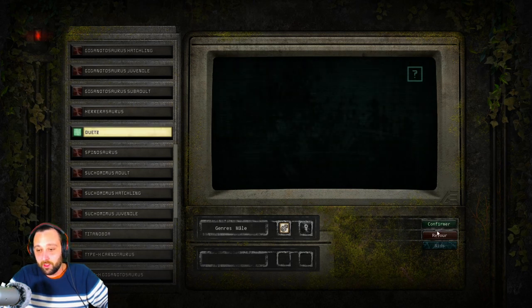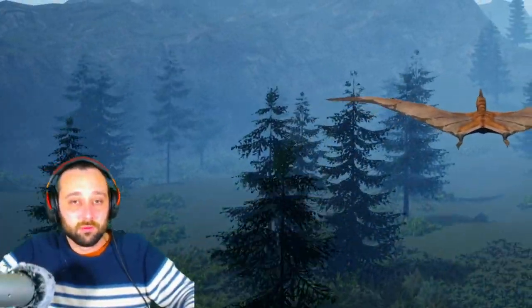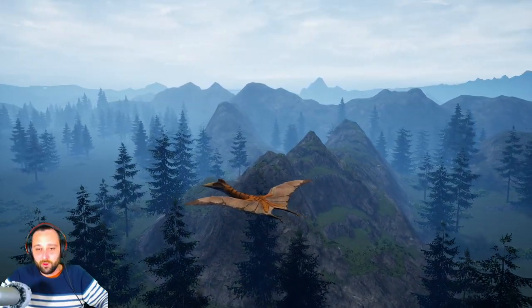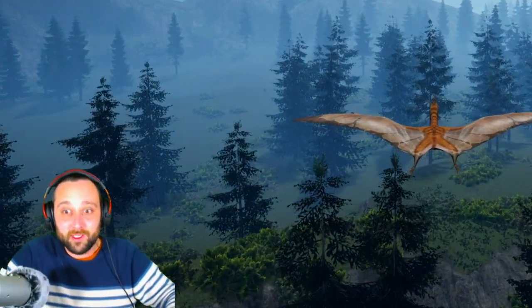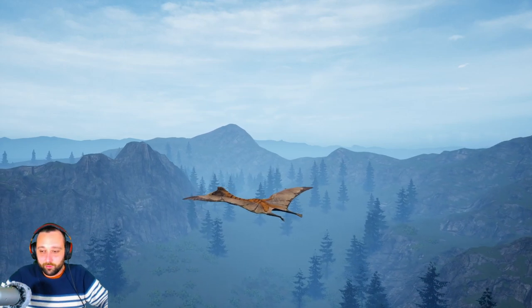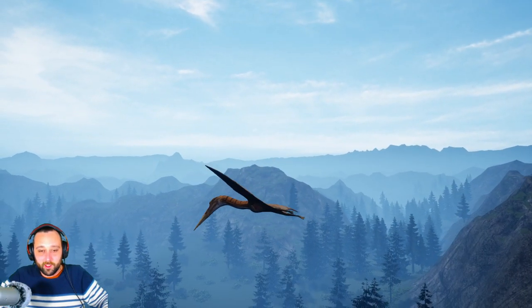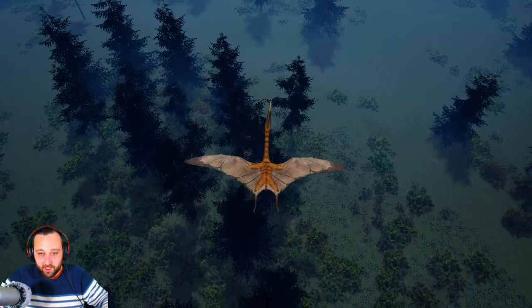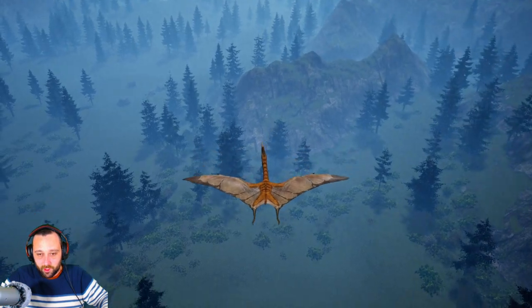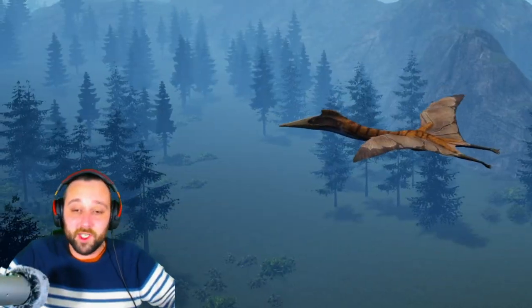On va prendre un Quetzalcoatlus (Queds). On confirme et on arrive tout simplement in-game. Vous voyez qu'il y a des nouveaux dinosaures dans The Isle classique. Il y a une nouvelle map — c'est la map V2 de l'époque. Vous voyez que le Queds a des attaques, il peut piquer. Je monte, je pique. Wouhou ! C'est quand même pas mal d'avoir un petit Quetzalcoatlus.